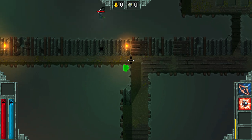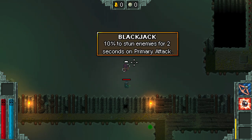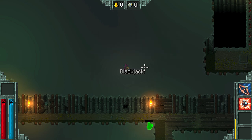This thing? It's like glistening at us. Did you just go through the wall? Yeah, I got a scroll of magic missile. Blackjack: 10% to stun enemies for two seconds on primary attack.